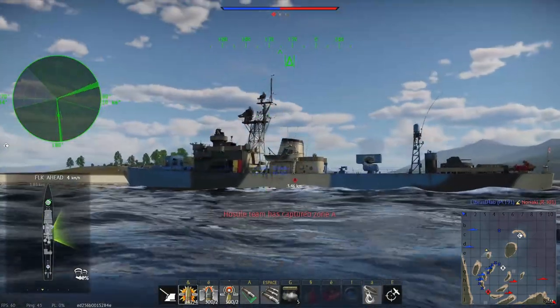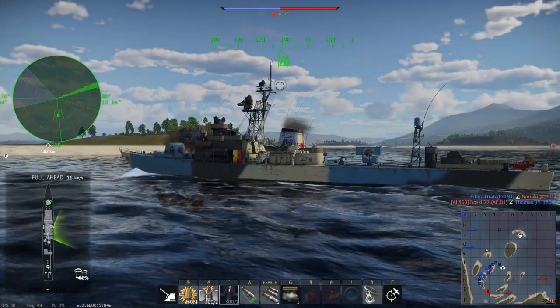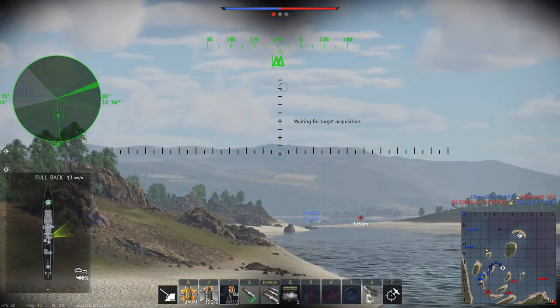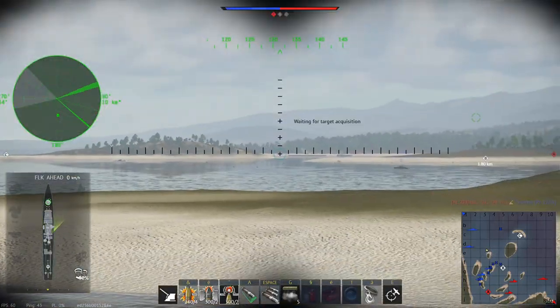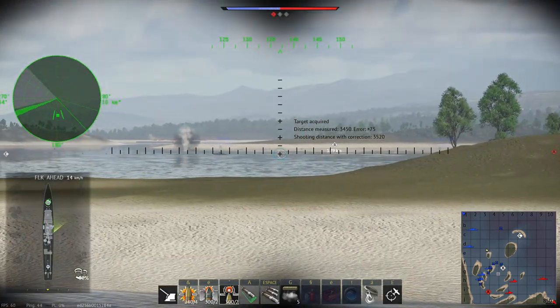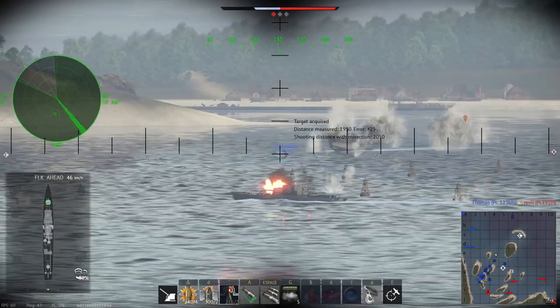There is also an ASROC launcher in the middle of the ship which currently has no function. This system basically launches a two-stage weapon, with the first stage being a rocket used to deploy the second stage — a torpedo — at long range. It's an anti-submarine weapon system, so the torpedoes don't have an extremely high explosive mass, around 108 kilos of TNT. I don't know if this will ever be functional in game, but it's something to keep in mind.